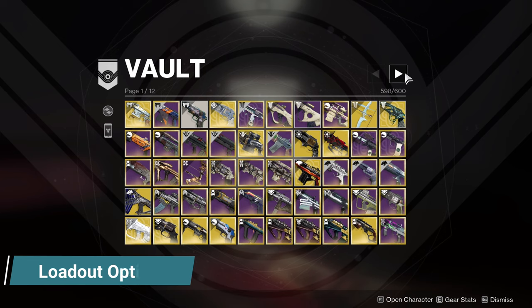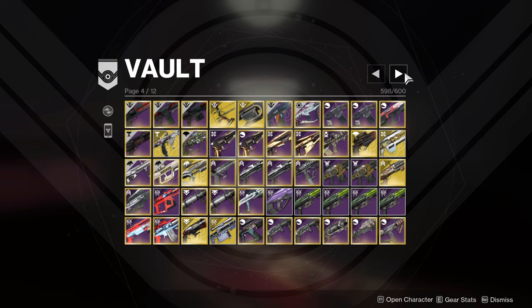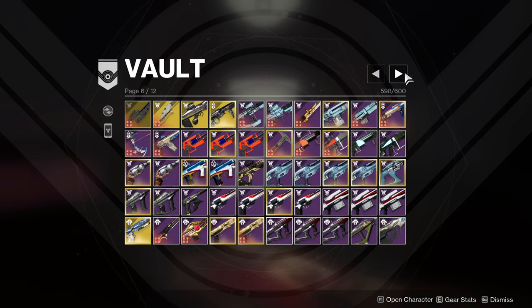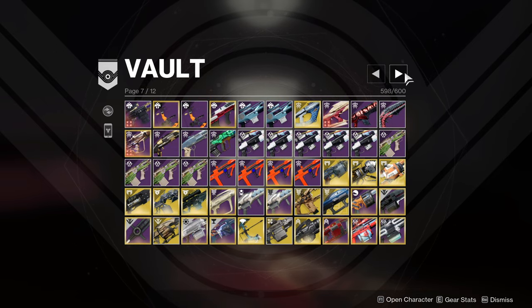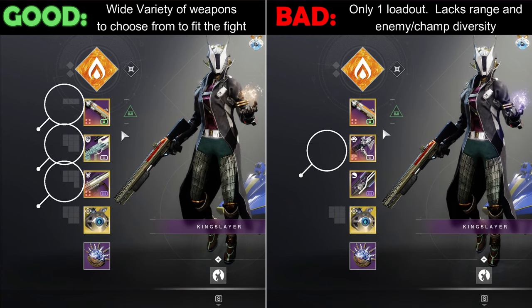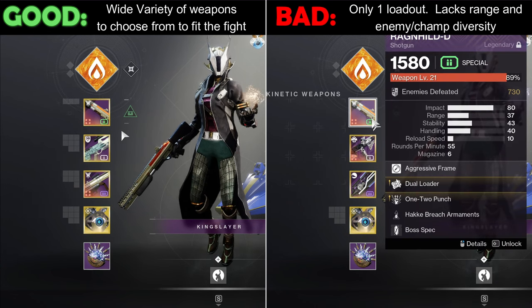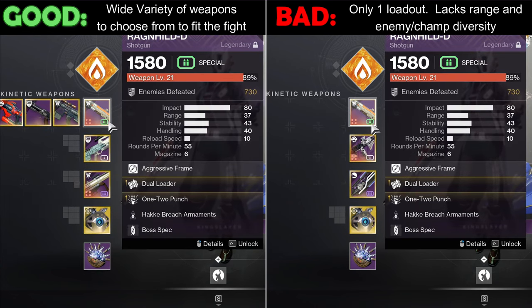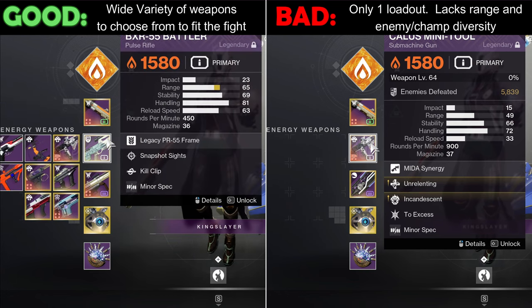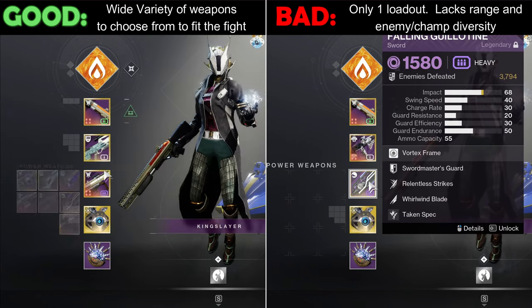Loadout Options and Loadout Diversity. Loadout Options refers to what you have available to bring to any activity. The number one tip I give to new players is to have a wide variety of weapon archetypes to choose from. It's about quantity, not quality when first starting out. People might tell you you need a god roll or what you have is trash, but a trash sniper rifle is better than having no sniper at all. So make sure to have a kinetic and energy option of every weapon type in your vault.